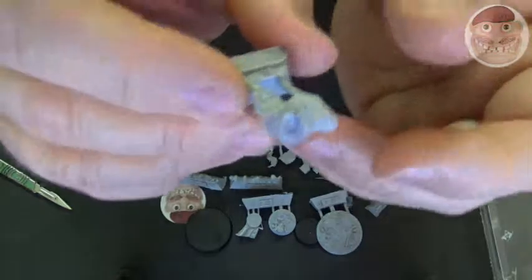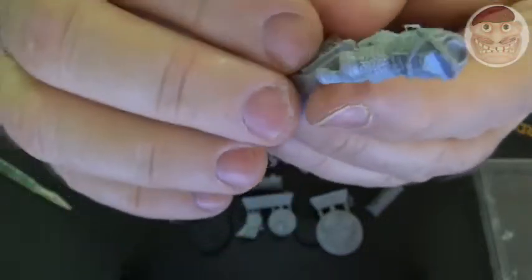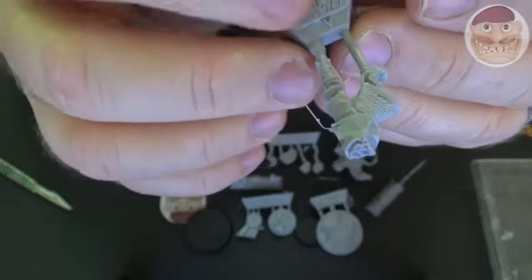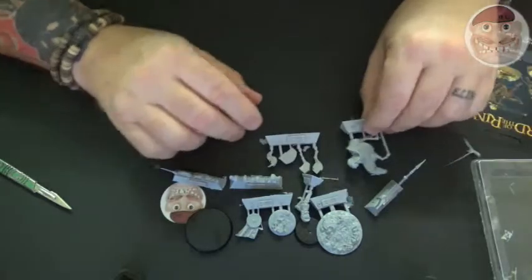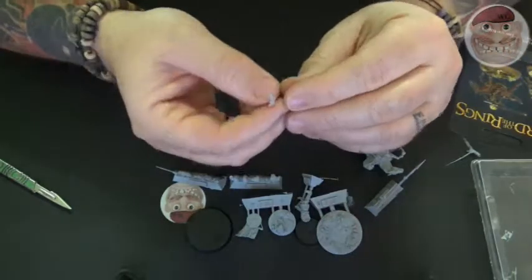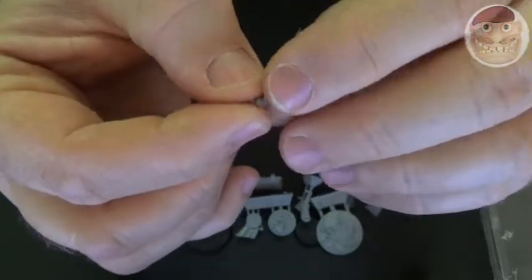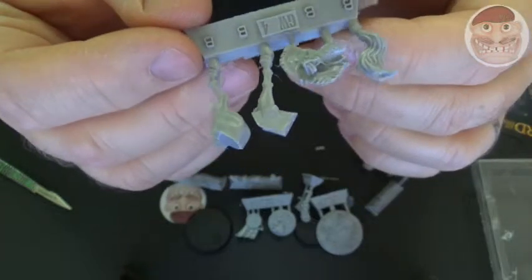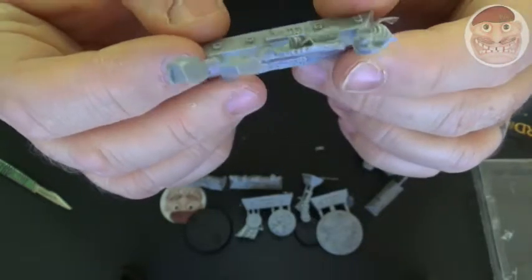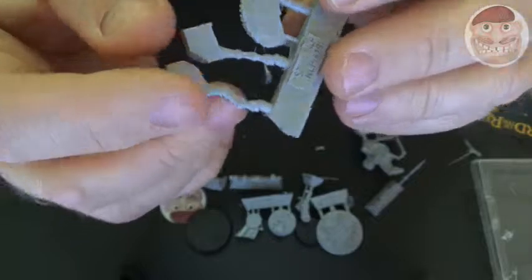The detail on this model is excellent — absolutely superb. There's the torso of the foot figure, and he's actually in a dynamic standing pose. You can see the detail there is absolutely excellent. This is something that Forgeworld does so well — the detail on this is incredible. And remember, I'm not sponsored; I don't do reviews because people give me money. What you get from me is an absolutely honest review. Now the horse — I do love painting horses — and this horse looks like it's got fantastic detail on the legs. It looks like it's going to fit together really nicely.